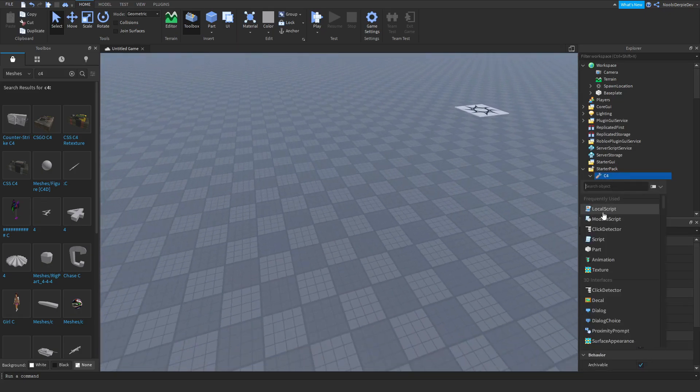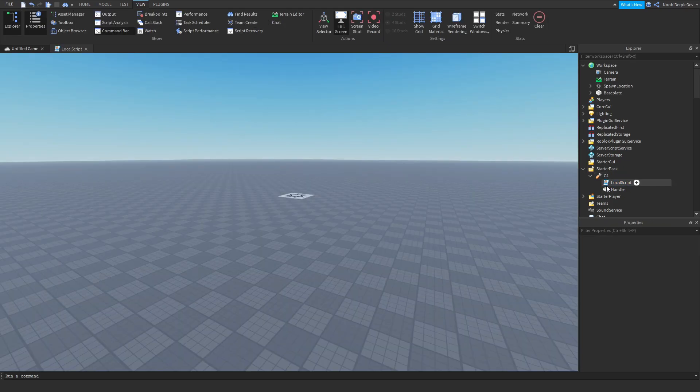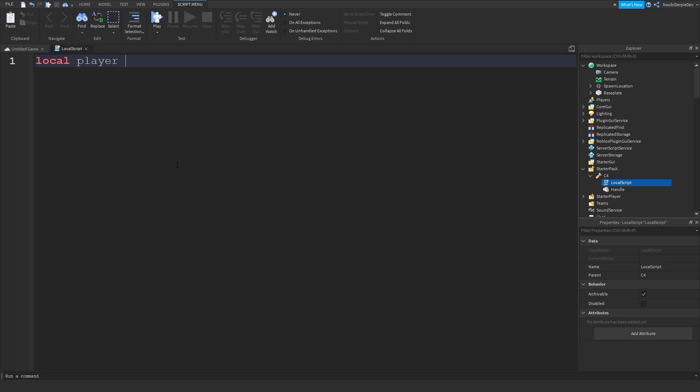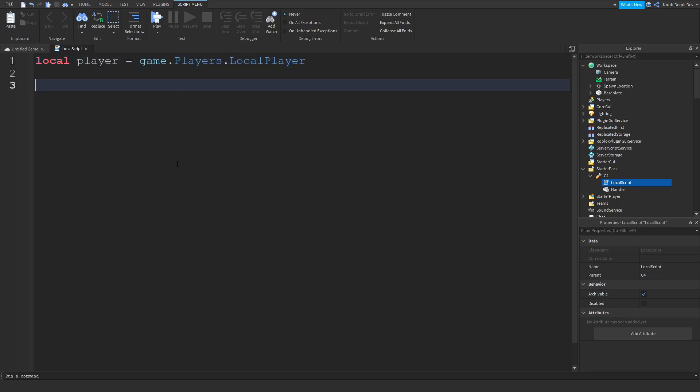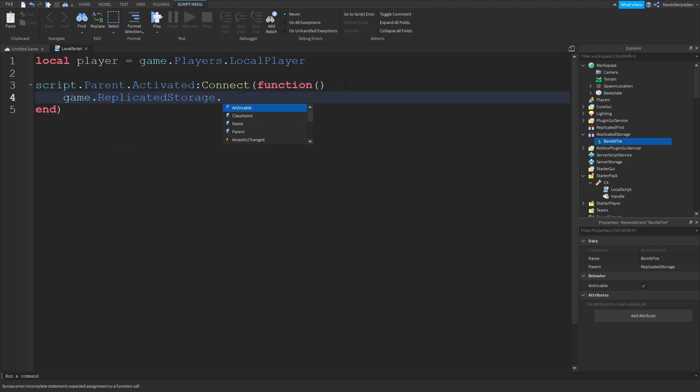Now add in a LocalScript. You're going to type: local player = game.Players.LocalPlayer. Then type: script.Parent.Activated:Connect(function). Inside that, you want to add a RemoteEvent — we'll call it BombFire. Type: game.ReplicatedStorage.BombFire:FireServer(player). So we're firing that event off, and once we fire it we're going to pick it up in another script.